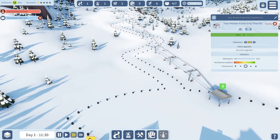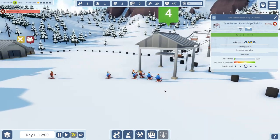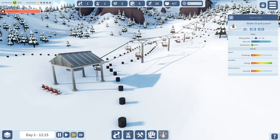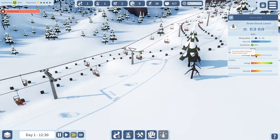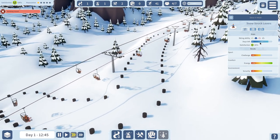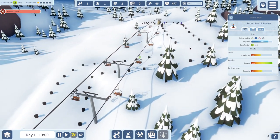Here come the skiers — waiting for a lift, and there they go! You can click on these guys to see what we've got. We've got some Snowstruck Lovers at the moment. Let's look at this one — we can follow him. There he goes up the slope. He's at 64% satisfaction. We can see what he wants — he wants a bit of challenge, he doesn't have enough challenge, but he's quite comfy and his security is going up. He likes a nice blue slope. He's getting happier!